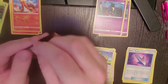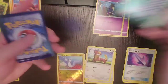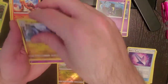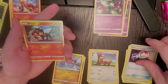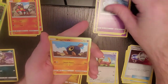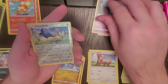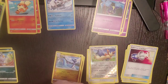Alright, going ahead with another Solgaleo pack. One, two, three, and four. Fairy Energy, Dragonair, Golbat, Pokemon Catcher, Litten, Cosmog, Roggenrola, Growlithe, Alolan Meowth, Reverse Holo is Stalund, and Crabominable is our regular rare.